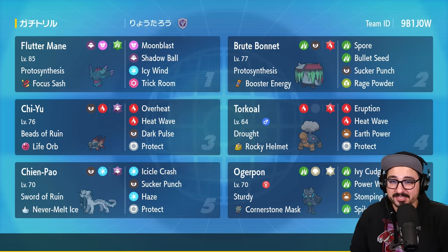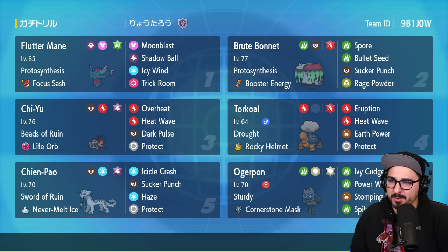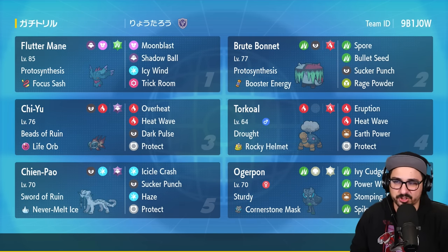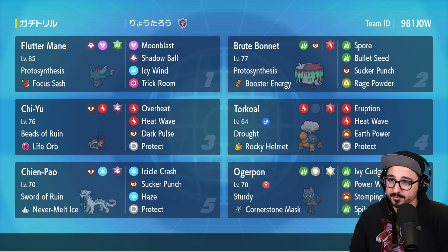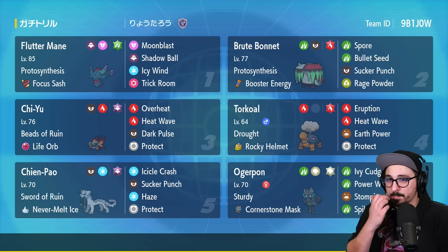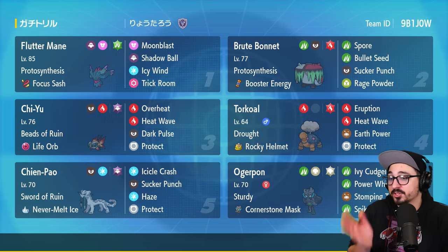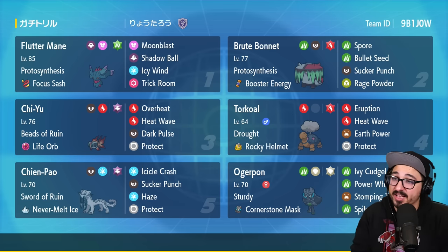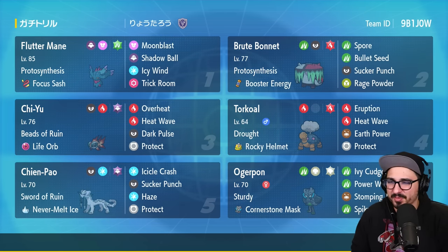This is kind of a pseudo trick room team — it works in both fashions. It has very fast Pokémon like Chien-Pao, Ogerpon, and Chi-Yu and Flutter Mane, but also has a secondary option to set trick room, get Brute Bonnet on the field, get Torkoal on the field, and just spam eruption. You also have double proto-synthesis mods on this team, so it's never a bad idea to bring Torkoal just to set the sun up and boost Bonnet and Flutter Mane. Chien-Pao has Never-Melt Ice — every other item it would normally want is already taken by Chi-Yu and Flutter Mane.